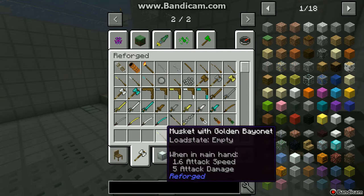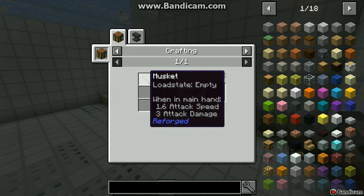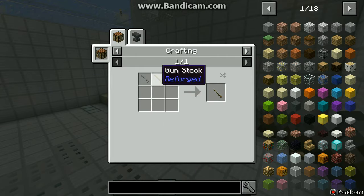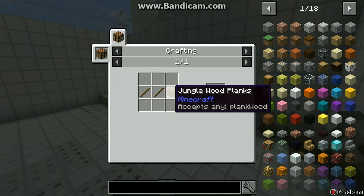The next thing we'll take a look at is the musket, which you can craft with a gun stock and a musket barrel. How to craft a musket barrel is just putting a gun stock into it. How to craft a gun stock — really easy, just two sticks and some wood.